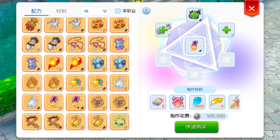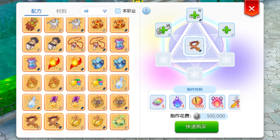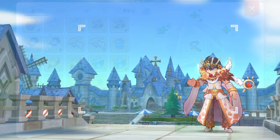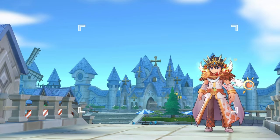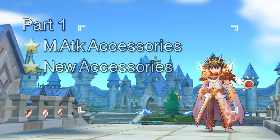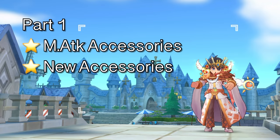Same as with the weapon and armor synthesis, you will retain any enchantment, refinement, and slotting in your main equipment. Since there are a lot of new tiers and new accessories coming, we will divide this into two videos. For the first part of this update, we'll discuss all the new tiers and synthesis for the magic attack accessories. We will also take a look at the new accessories, including those which will be used by the new summoner class.